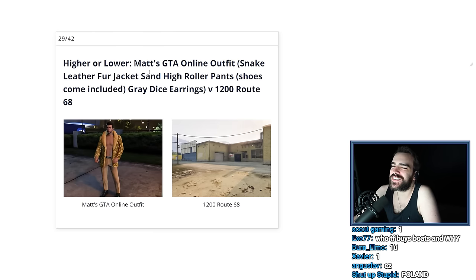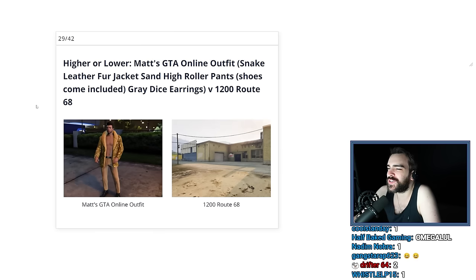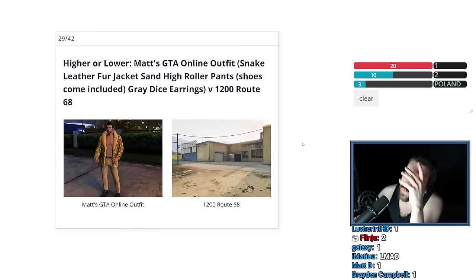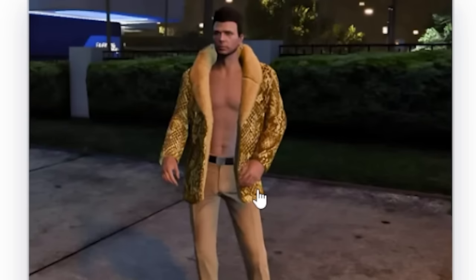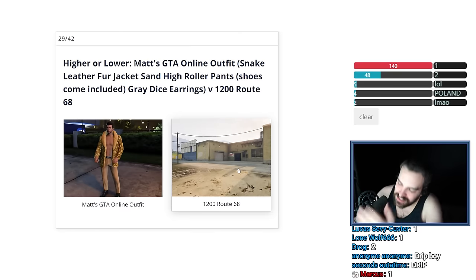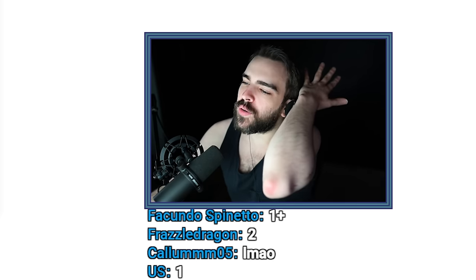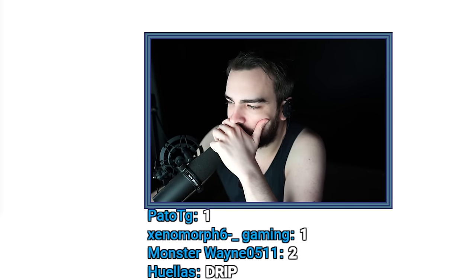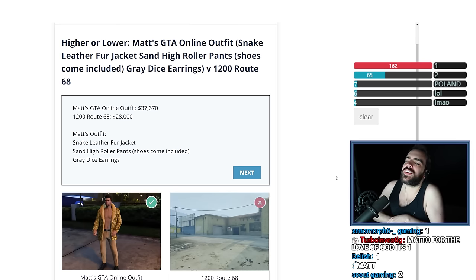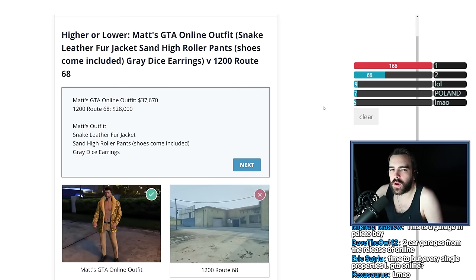Matt's GTA Online outfit — snake leather fur jacket, sand high roller pants, shoes included, grey dice earrings — versus 1200 Route 68. I have no idea what I paid for this outfit. If I was able to purchase it, it has to be very cheap. I mean, I look a million dollars, clearly. This is going to be really close — the outfit will be like $150,000 and the building would be like $125,000 or $175,000. There's no way Rockstar is putting clothing at a million dollars. The building stores two cars. I had no idea there were buildings that cheap — but can't you only have a limited amount of properties? That's nuts.